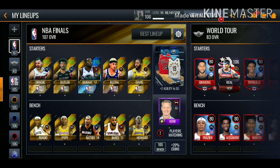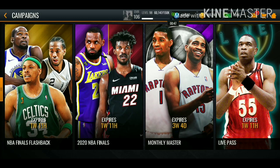Now let's head to the lineup to see if the team gets boosted up to 108 overall. We're at 107 overall, so we're gonna have to update either the shooting guard, small forward, or center. I ended up picking up the 109 overall Bam Adebayo — still at 107 overall. Then I picked up the 107 overall Duncan Robinson, hit best lineup, and we do end up hitting 108 overall NBA Finals lineup. Now we're gonna be able to complete our second 110 overall Flashback Master.